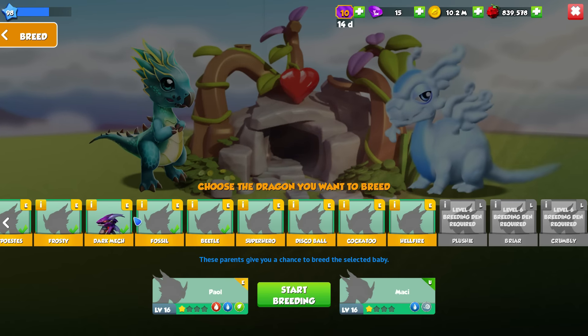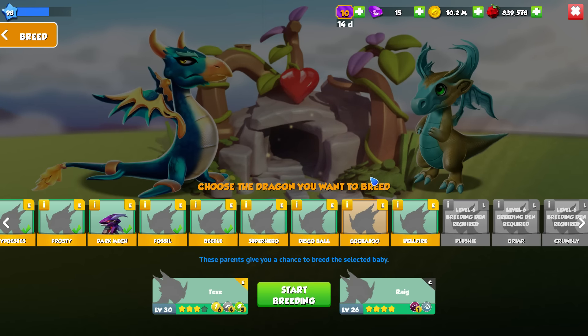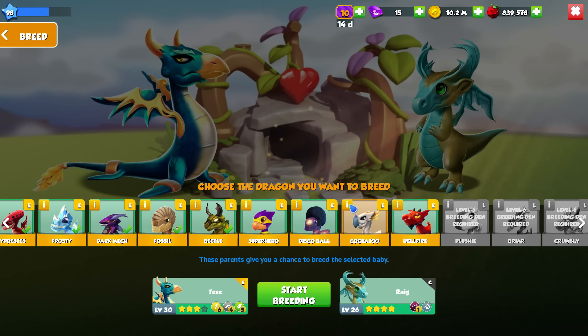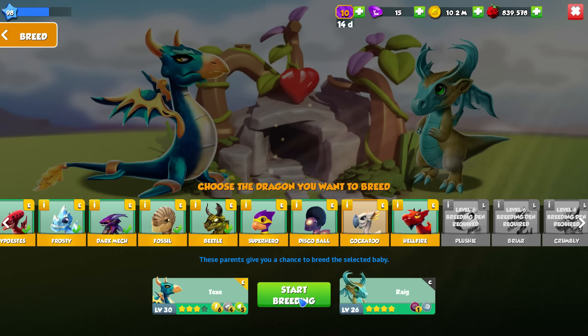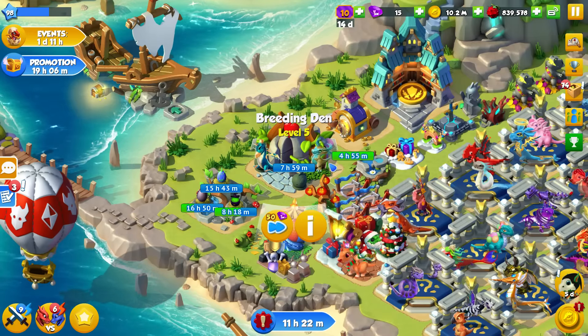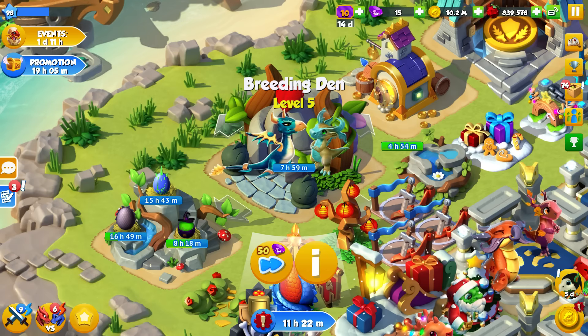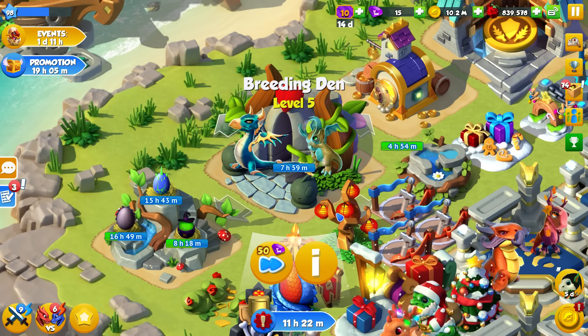Instead of worrying about the Skeleton Dragon now, I have been trying to breed the Cockatoo. I finally got all of the energy pieces I needed to upgrade my Golden Crow. It took far too long. We can try to breed the Cockatoo — we're looking for a 16-hour breeding time non-VIP, so we are very far off with that.